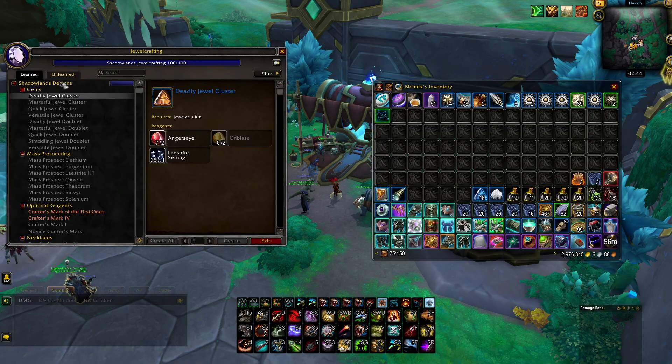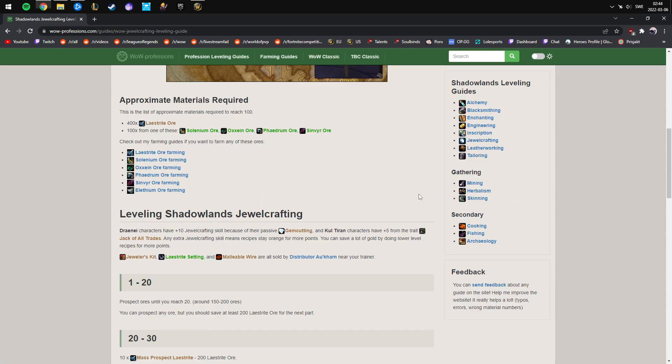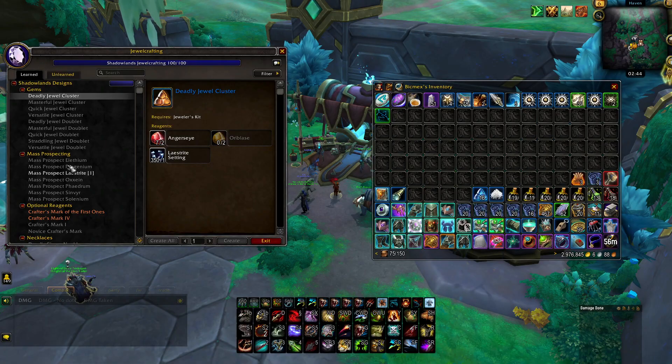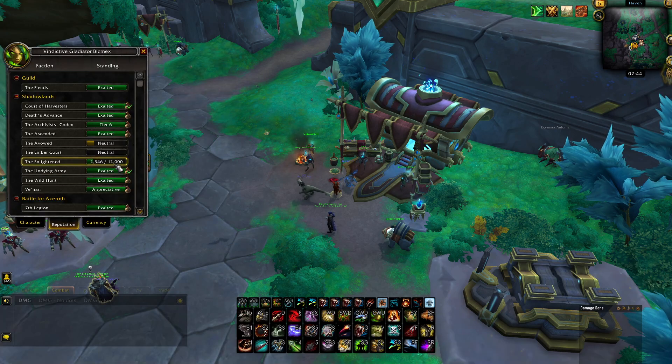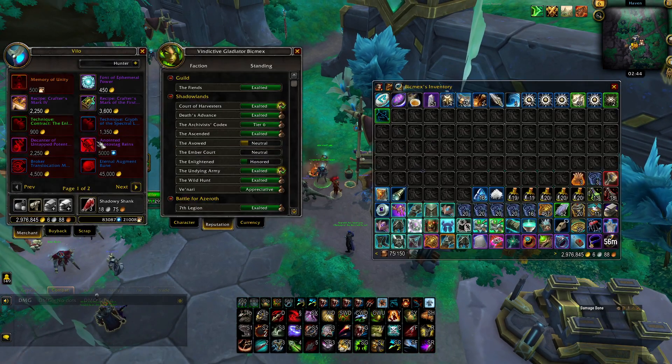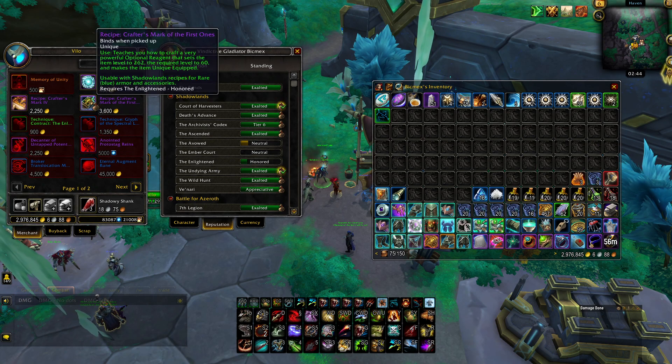The way it works is you want to level up Jewelcrafting, which is actually insanely cheap. Here are the materials you need — it's 400 of this and 100 of one of these. It takes like 20 to 30 minutes depending on how fast you are, and it costs about 10k gold. Then you need Honored with The Enlightened, and you talk to this vendor to buy the 262 item.